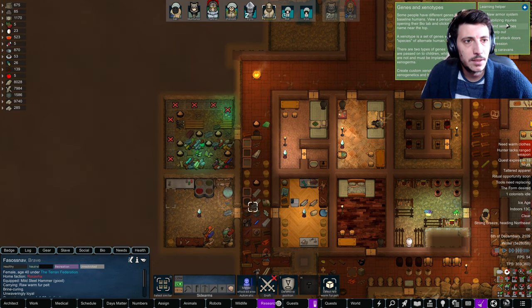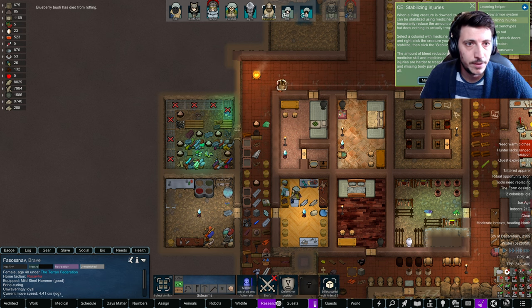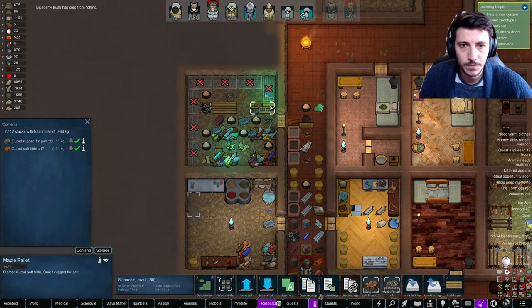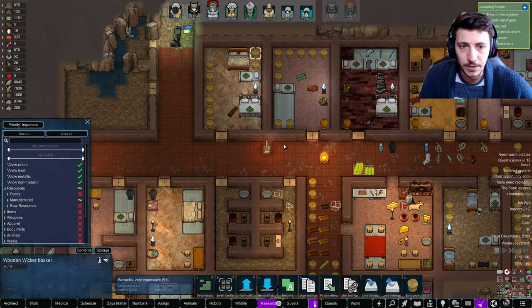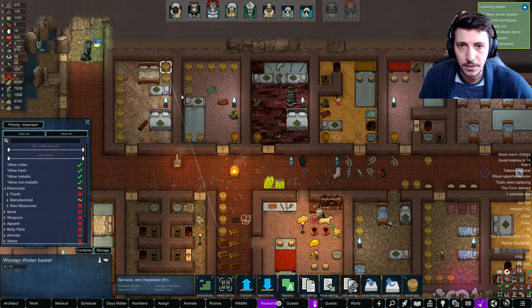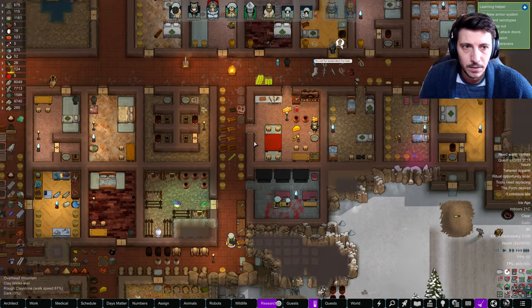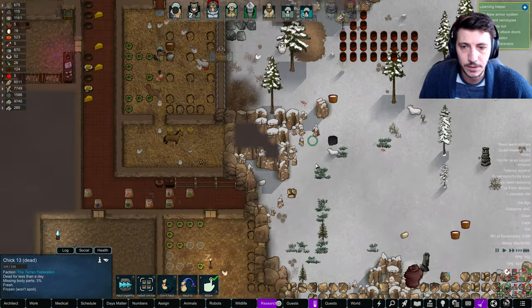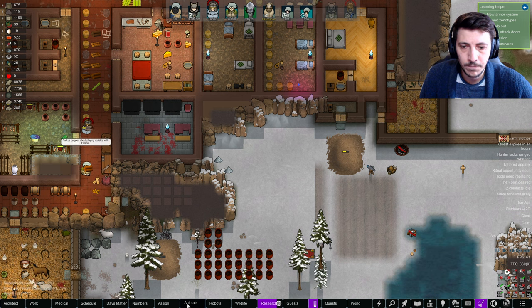We've learned genes and xenotypes. Stabilizing injuries — when a living creature is downed, its wounds can be stabilized using medicine. Blood loss temporarily. We're going to lose our bushes, I think. Let's reorganize some of these bedrooms a little bit. Reinstall these and put some more wood in here. No — little buddy, you shouldn't have been out here. Animals, you should be eating.